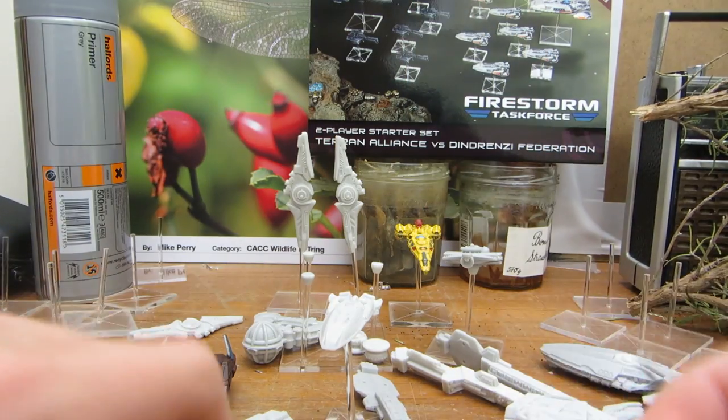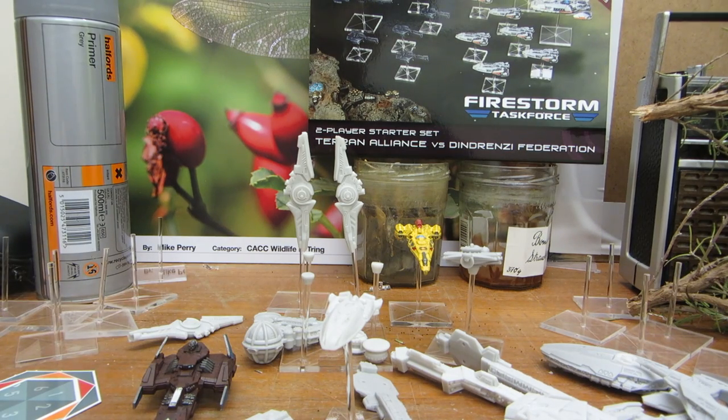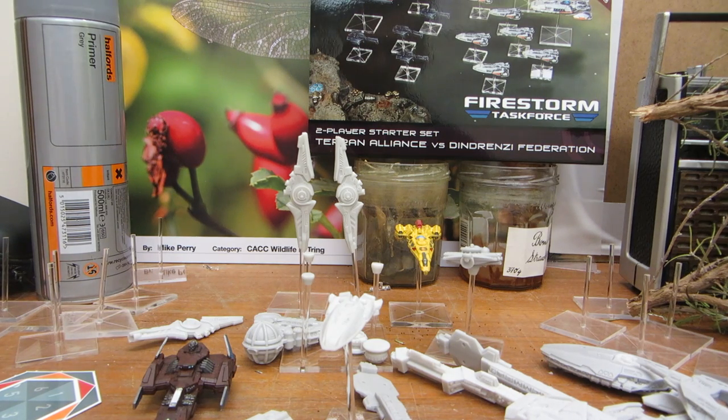You get six smalls for each faction. On the Spartan store that's about 40 pounds, and if you look at most retailers — Wayland Games, Troll Trader, Firestorm Games — most of the time I think you're going to be seeing this for about 36 pounds, which is very reasonable to get you into the game.